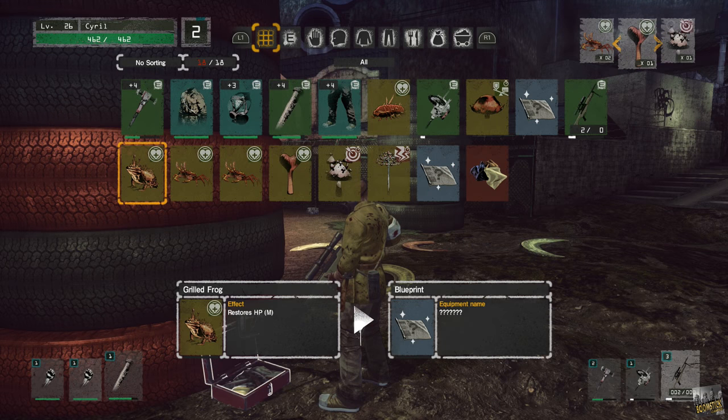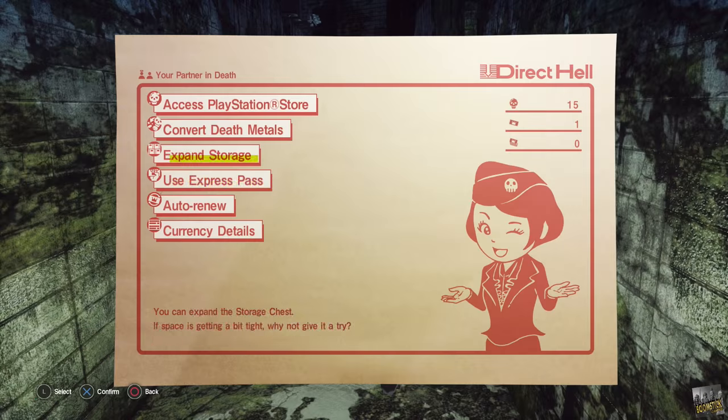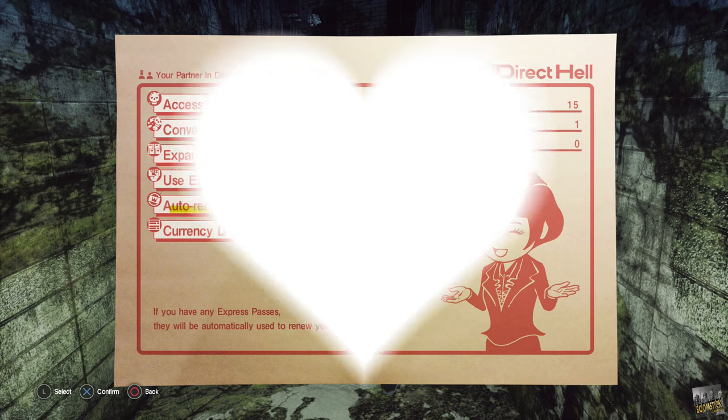Don't waste those express passes. Wait until you're out on a long run, you're full on inventory, and then use one. You get a free 10 slots to your inventory to free up some room, and the free trip down the elevator doesn't hurt either.